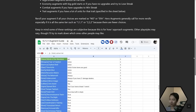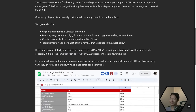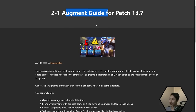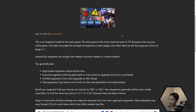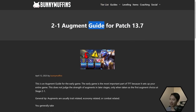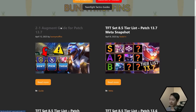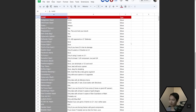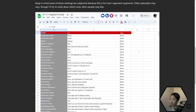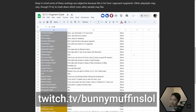That's pretty much going to be it for this early game augment guide. You could pull up the website — bunnymuffins.lol — and there are already 30-plus people on it, which is incredible since I only posted it about 30 minutes before recording this. This guide will be right on the homepage. If you guys want a guide for what augments to take later in the game, that guide is pretty much impossible to do because it really depends on what your board looks like.